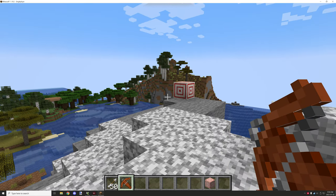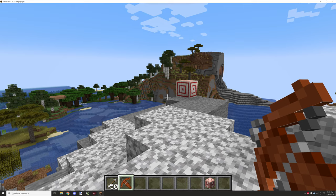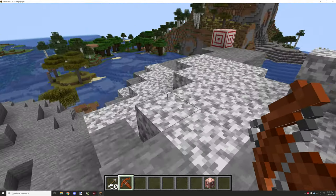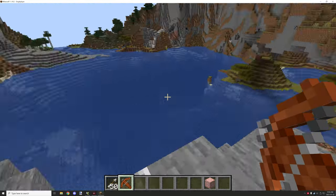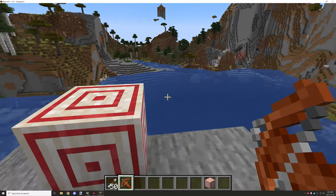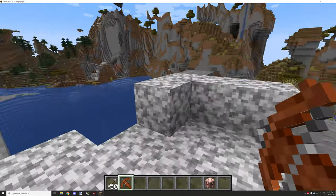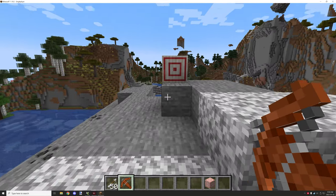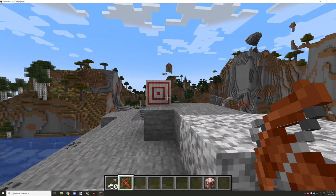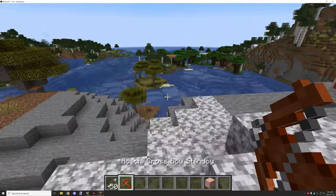Welcome back to another tutorial for MCreator. We're finally doing crossbows. There is a limitation for this system — crossbows are not supported by Fabric. It does use NBT. I tried to design it without NBT but it turns out I need a timer because I need local variables to carry over things like the damage and the NBT data.